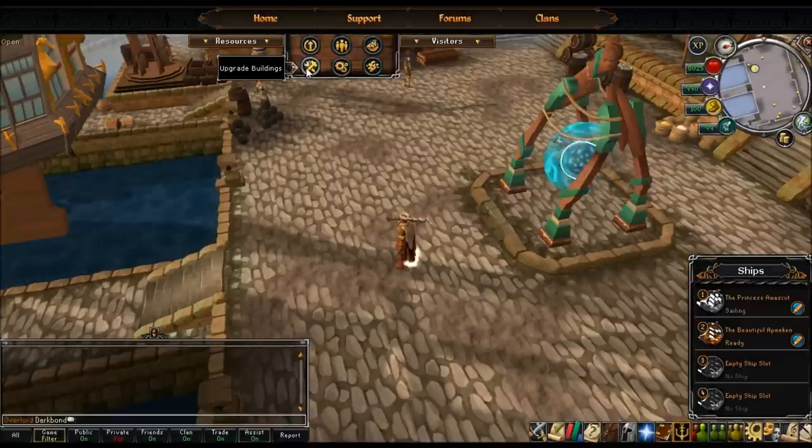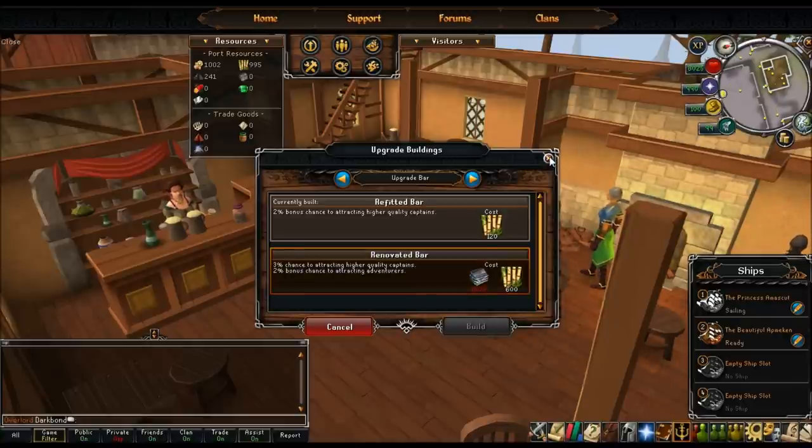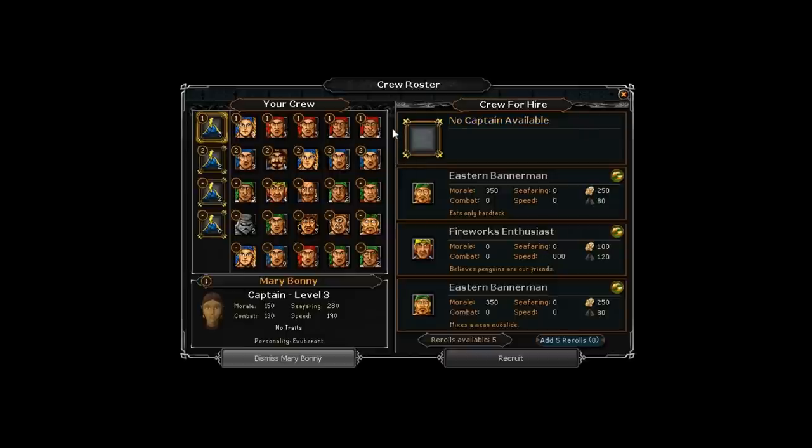Upgrading the bar gives a 3% chance to attract higher quality captains, though I don't have slate yet so I can't build that. Each day you have a chance to get better captains, and the more you upgrade, the better captains you can attract. The numbers in the top left of the crew menu indicate which ship they're on - if it has a dash, they're not on a ship. The number at the bottom right is their level. They start at level 0. In general, blue bandana people are seafaring, green are morale, and red are combat.